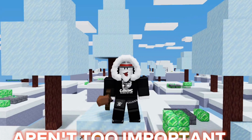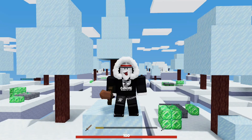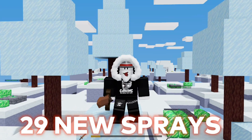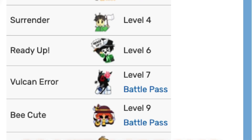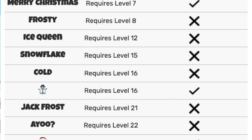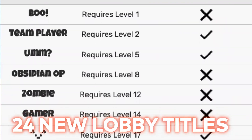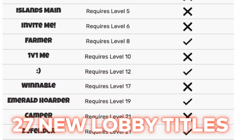Although cosmetics aren't too important, they still spice up the game. This includes sprays, lobby titles, and the new lobby design. In Season 3, they added 29 new sprays, compared to 21 new sprays in Season 2 and 23 new sprays in Season 1. In Season 3, they added 23 new lobby titles; Season 2 had 24 new lobby titles; and Season 1 had 27 new lobby titles.